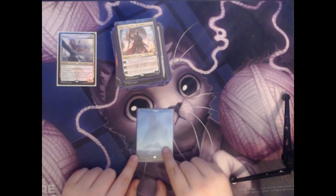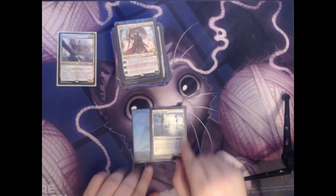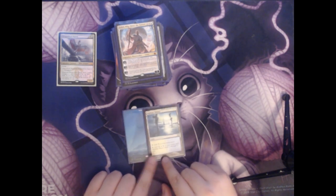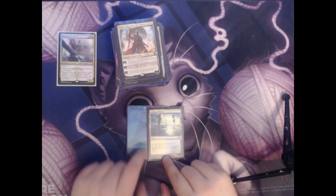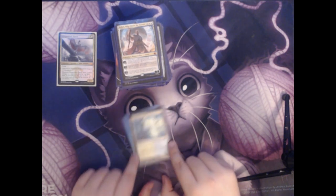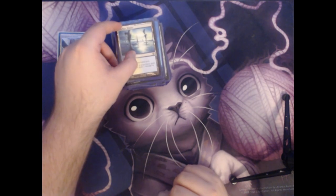We have another Island. And an Adarkar Wastes. This is a land that allows you to tap it for a colorless mana, or you can tap it for a white or a blue — however, if you do, it deals one damage to you. Still usually worth it for the colored mana.